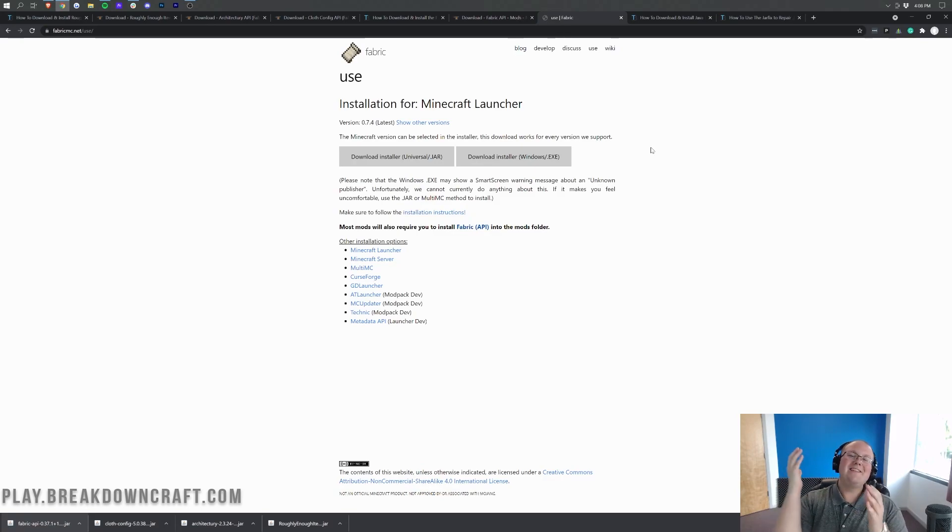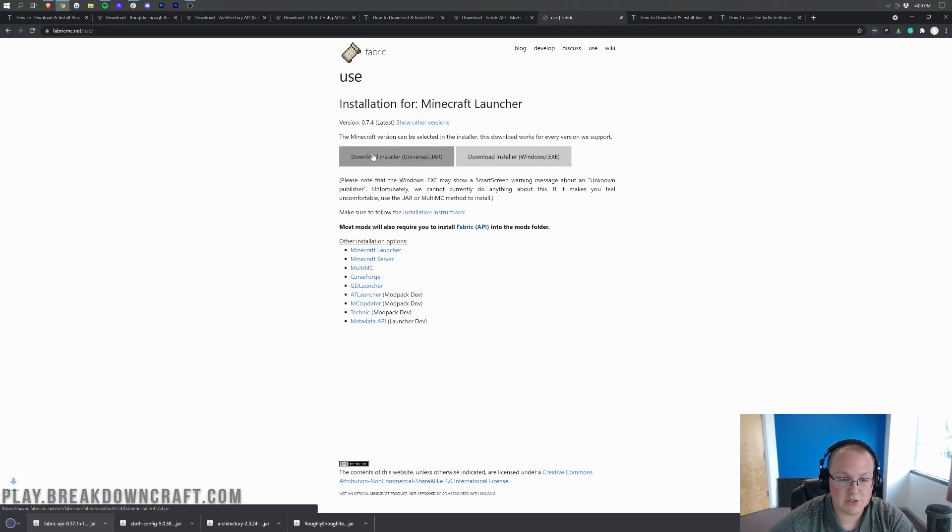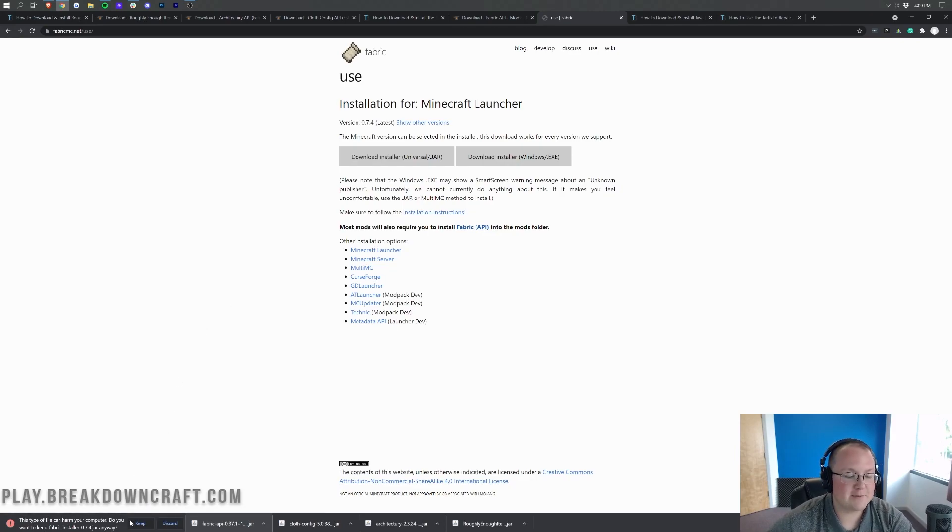We still need to download the Fabric Installer, which is also linked down below. Once you're on that page, click on Download Installer Universal .jar. Under the Fabric Installer page, click that Download Installer Universal .jar, and you'll need to keep or save it — keep it in the bottom left in Chrome, or save it in the center of your screen on Mozilla Firefox.